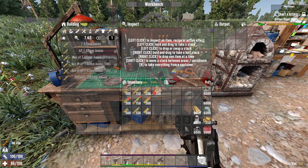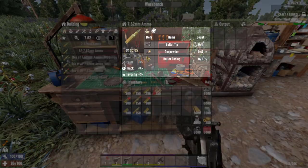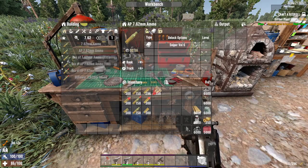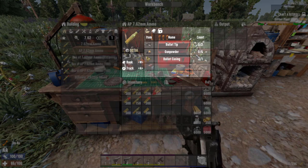What about the 7.62? To craft the normal one, you will need 1 bullet casing, 3 pieces of gunpowder, and 1 bullet tip. What about the AP? To craft the AP, you will need 2 bullet tips, 5 pieces of gunpowder, and 1 bullet casing.